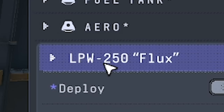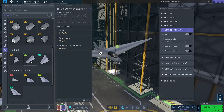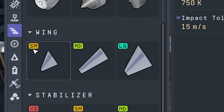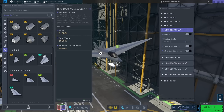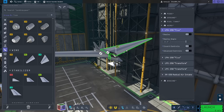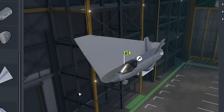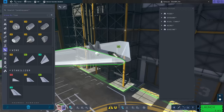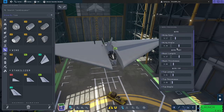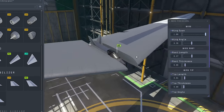This is an LPW 250 flux. If I go into wings and look at where that is on the scale, it's actually an SM — a small mini wing. I want the LG, the lengthy and girthy ones. That's got to be what that stands for. If I take these wings off and shove these on instead — they really are lengthy and girthy. Let me just turn on symmetry. We can go even longer.